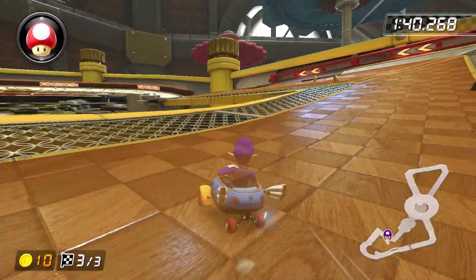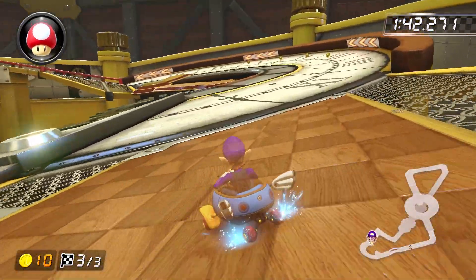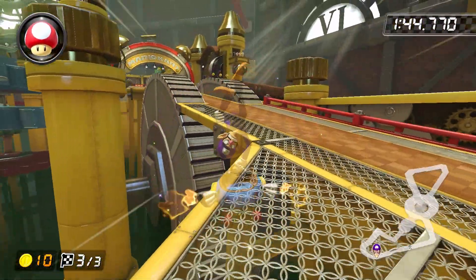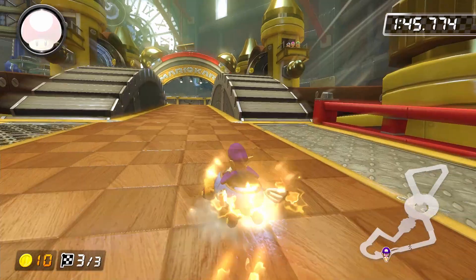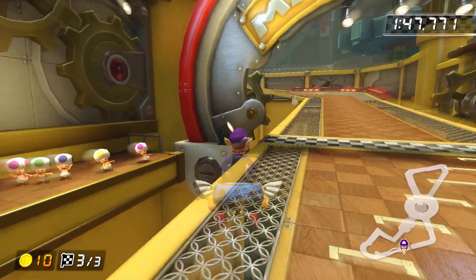On lap three, you can literally just drive onto the clock hand and trick off the mound directly, and even if you're much slower than I am, you should still be able to execute some version of this shortcut with relatively little pain. However, on lap three, tricking at a bad angle can actually slow you down quite a bit, which is why I use my third mushroom here.